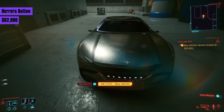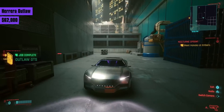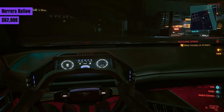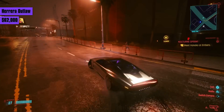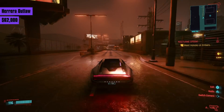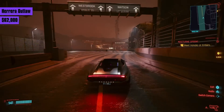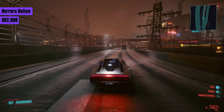Then we move over to sports luxury cars — the Hera Outlaw for 62,000 eddies. Note that this is cheaper than the Apollo. It looks beautiful and sleek with a neon glow inside. This is, quite frankly, the best car up to this point: the fastest, the best handling, and the thinnest for manoeuvring around the city. It reaches a 186 top speed, so it's still behind the Mitsutani Shion Coyote, which is similar but double the price.